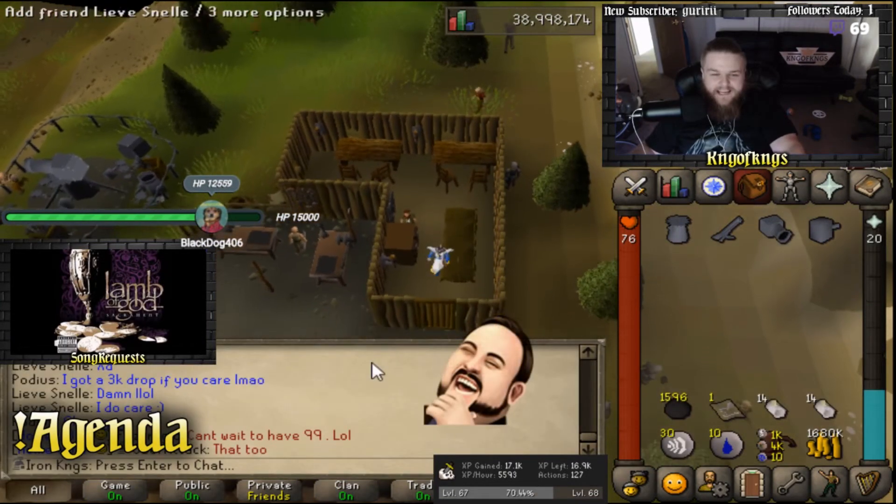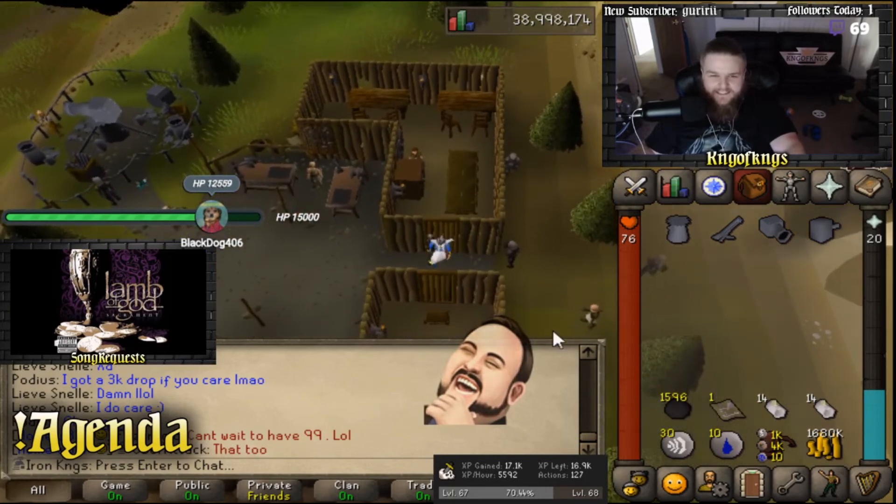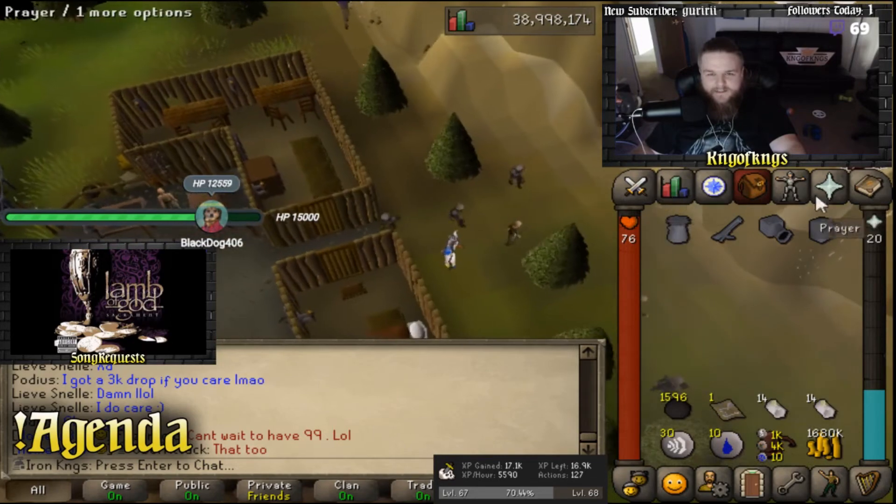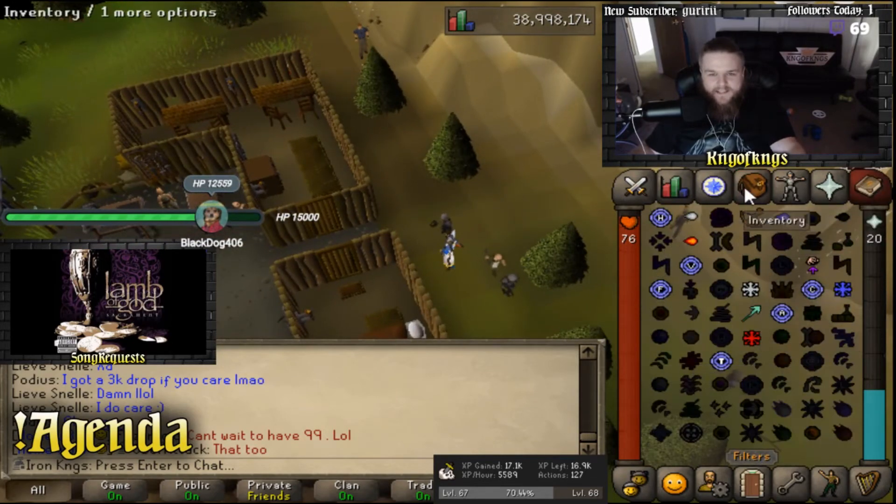We actually went out and bought a cannon. We have a black demon task, so unfortunately I am going to cannon it. And I want the magic XP so bad that I'm actually going to use magic dart the whole time too. So fuck it.